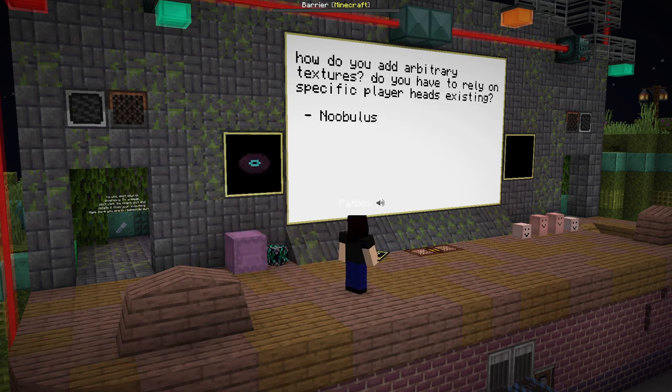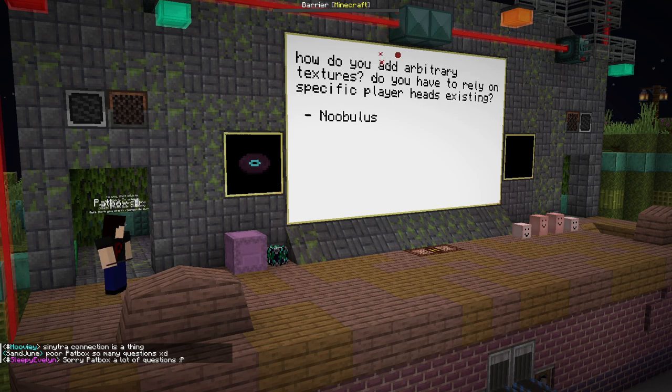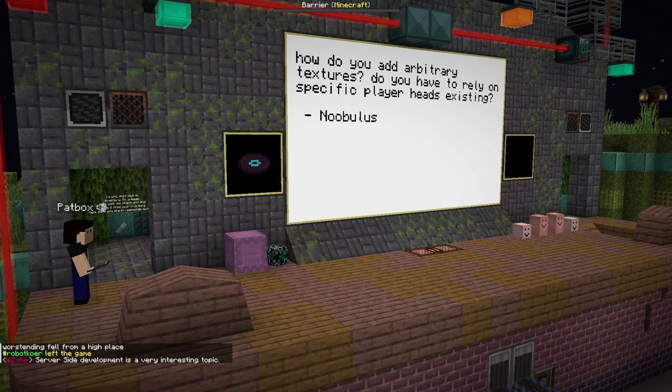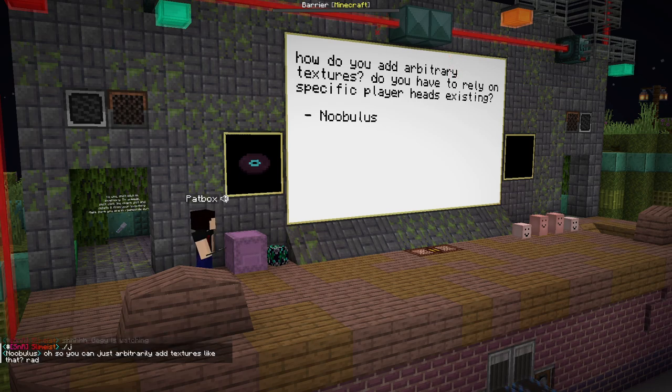How do you add arbitrary textures? Do you rely on specific player heads? For player heads, there is a service I use — it can just easily generate the required data for a player head. I use it all the time. Since Mojang never removes the files, it makes it easy, though the recent skin reporting might make it interesting. It should still be possible to do it with just your own account. I'm not against skin reporting itself — just this one usage might be problematic.